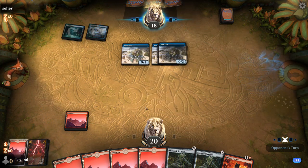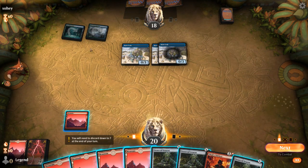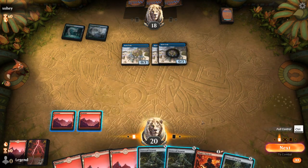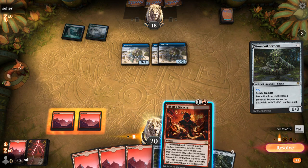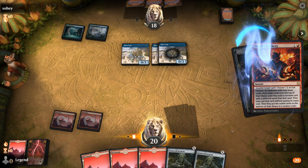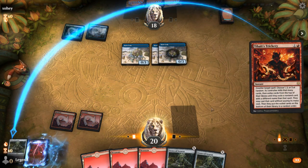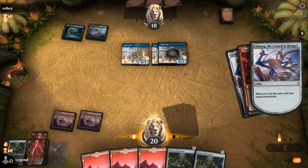One Ulamog gone. Against the Ruined Crabs deck, I like exiling the Ruined Crabs as opposed to the lands. Full control — Stonecoil into Trickery. We'll see if we're fast enough here. There's Ulamog. Two crabs gone.